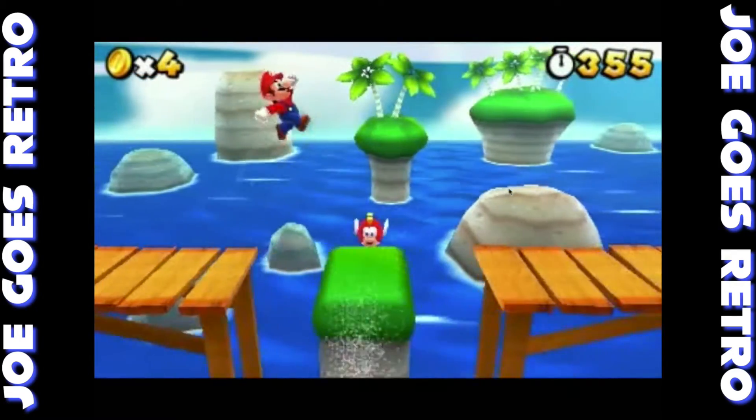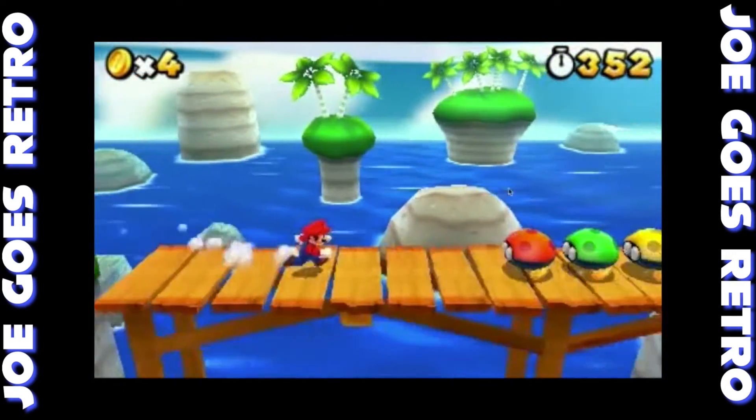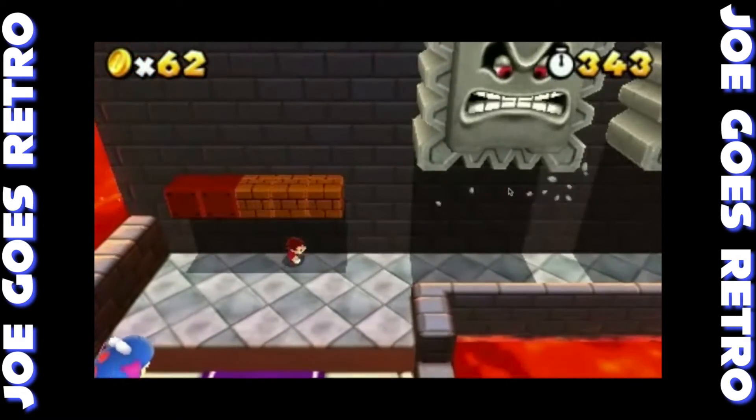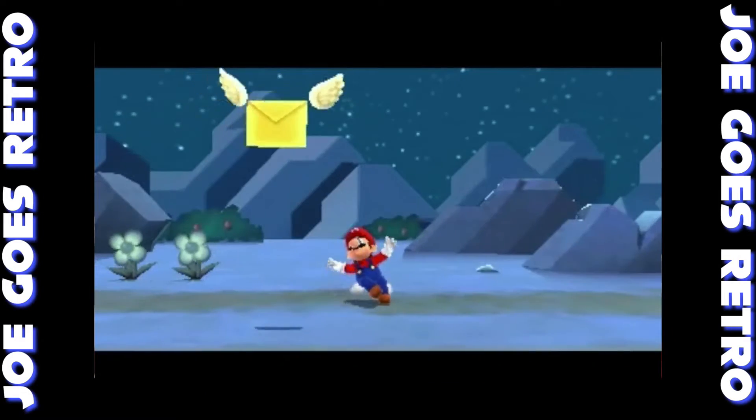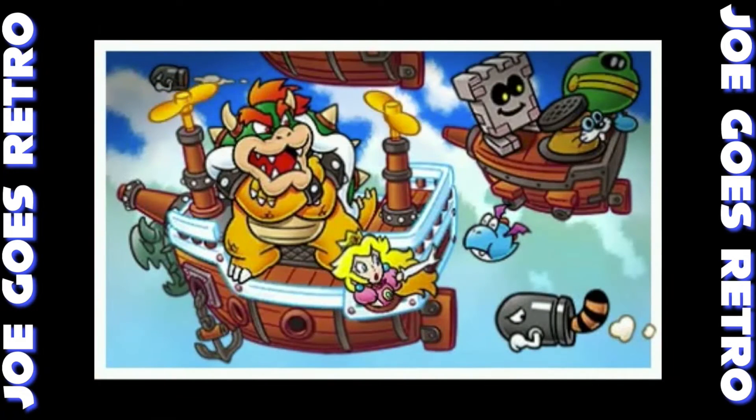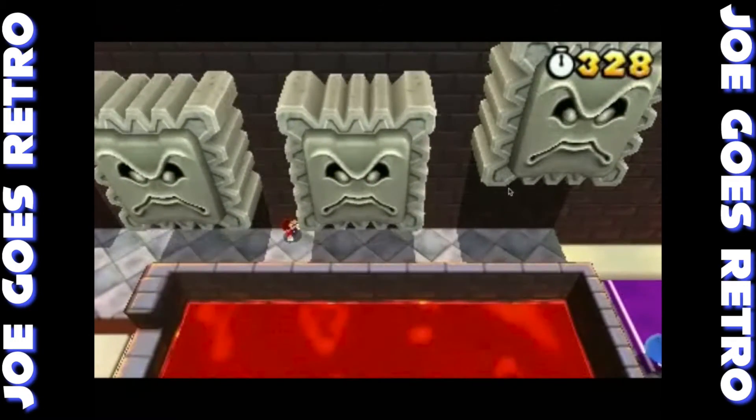There's not all that much story here to tell you about — just another case of Bowser kidnapping Princess Peach. I'm sure that's not a surprise. You do get some pictures of how Peach is doing as you progress in the game, which is kind of neat. It almost reminds me of the letters from Super Mario Bros. 3.